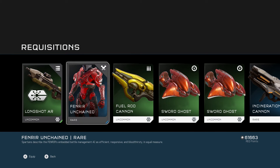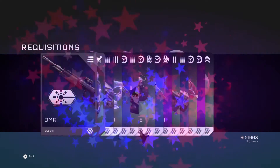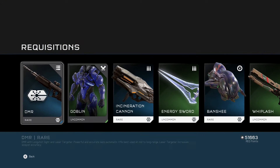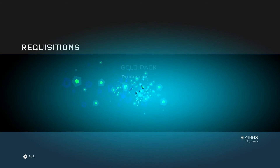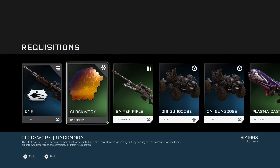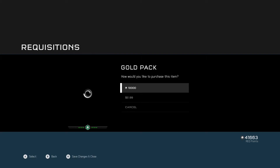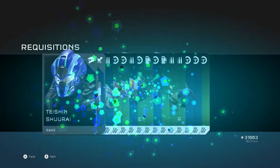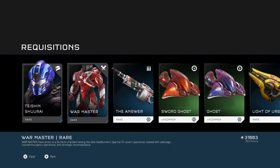I've seen people with this one — a little checker design. Fenrir unchained. DMR, goblin body. Clockwork — new visor! I'll put that on and show you guys what I actually unlocked in just a second. I got the Tension helmet — that one's pretty awesome.